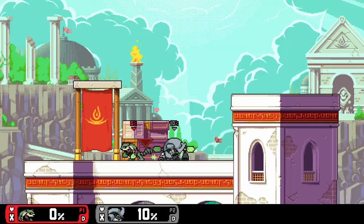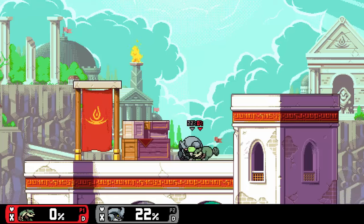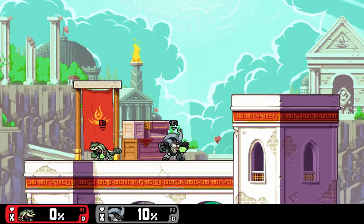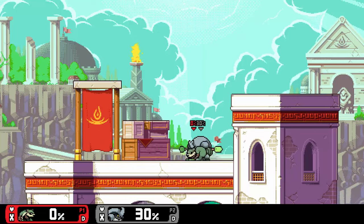Your side special allows you to dash to either the left or right, hitting the opponent and doing some damage without much knockback. However, the important part of this move is that it does apply Watcher's mark. Use this to apply pressure to your opponent or just to apply another mark.